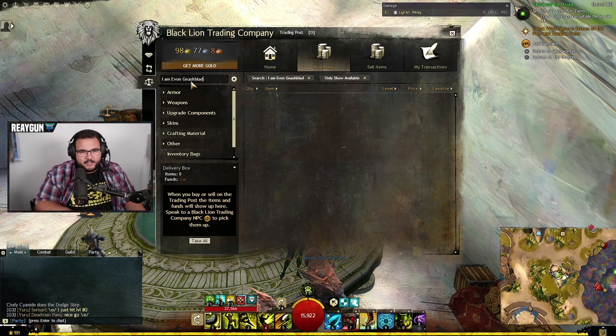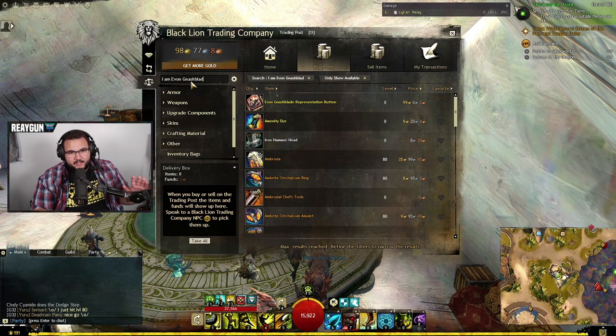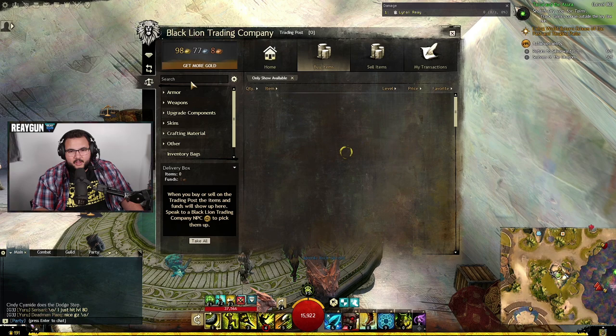I'm going to leave out the E just so you can see how to spell it all. Make sure the M is lowercase by the way. All the words need to look like this: the I, the E, and the G all have to be capitalized, but the A in 'am' needs to stay lowercase. Then you just put in the very last letter E and you have the new layout.